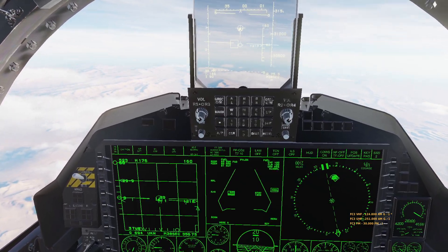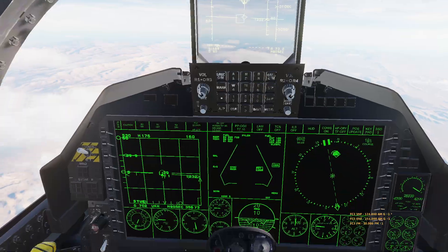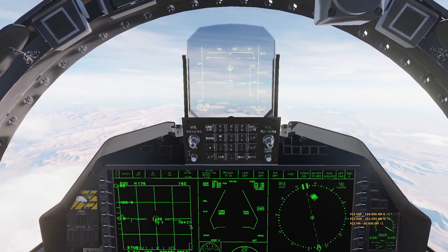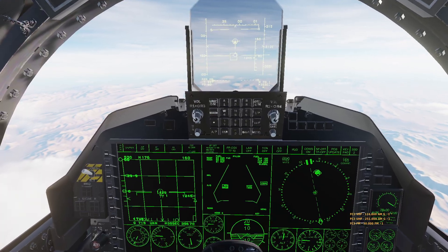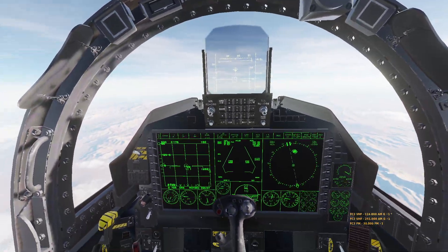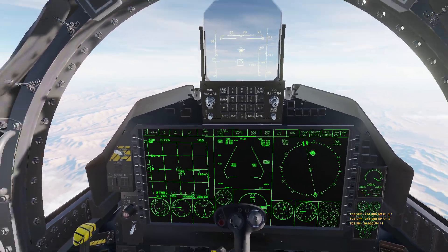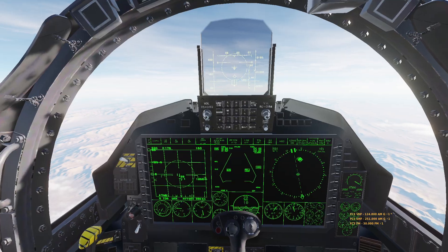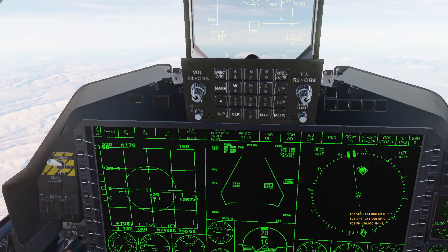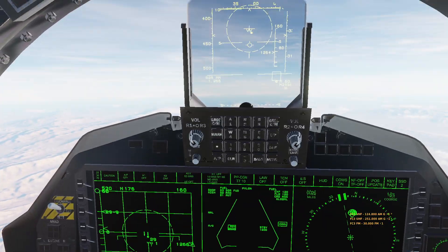Let's see which one gets the weapon employment zone that opens up first - I'm cycling between the two. I'll fire on the first target with the AIM-260 and the second with the Delta. It's looking like the Delta is in range and the AIM-260 is not, so let's go ahead and start with the Delta, which is now at 60 miles. See what she can do. Fox 3 at 60 miles!